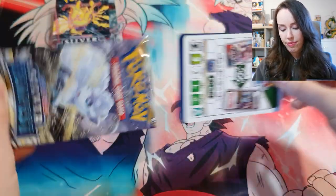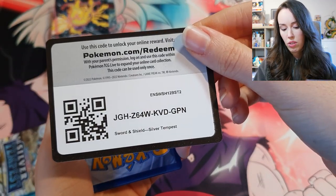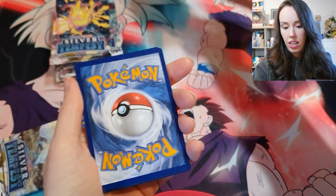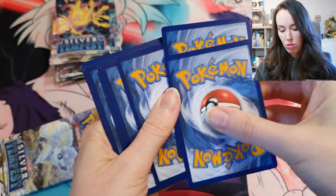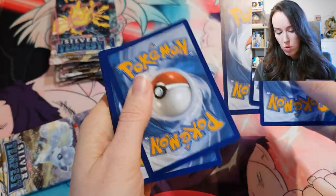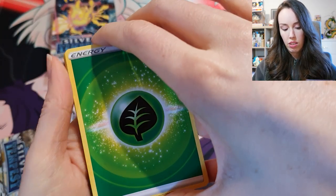Alright, again - code card for you guys. That four-card trick seemed to work in the last one, so one, two, three, four - shuffle to the front.